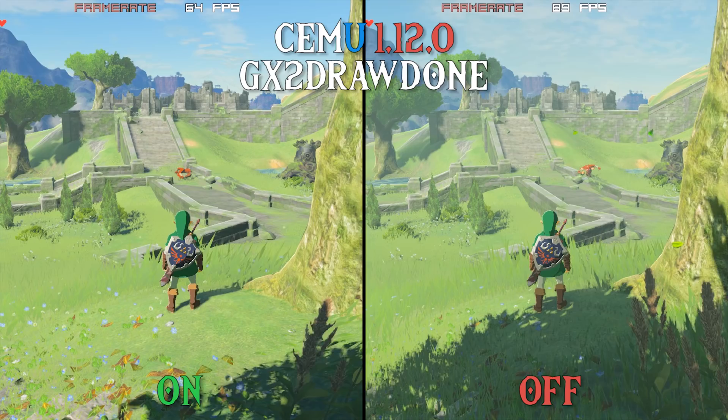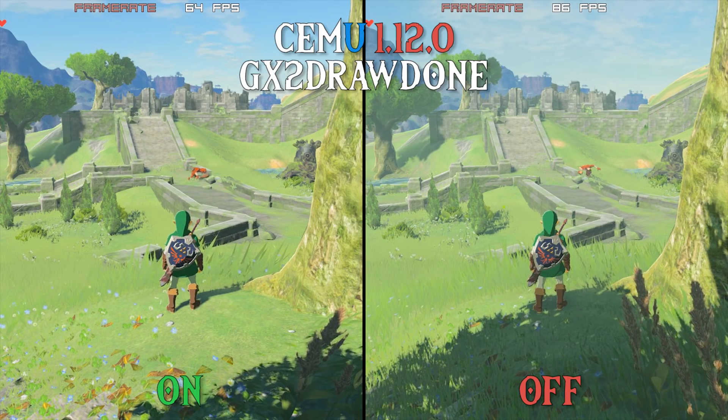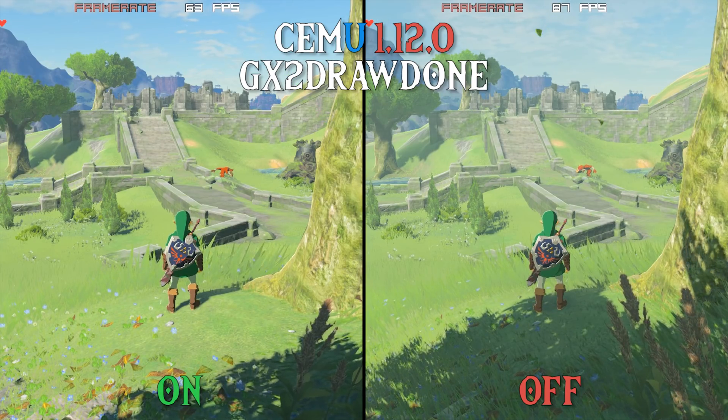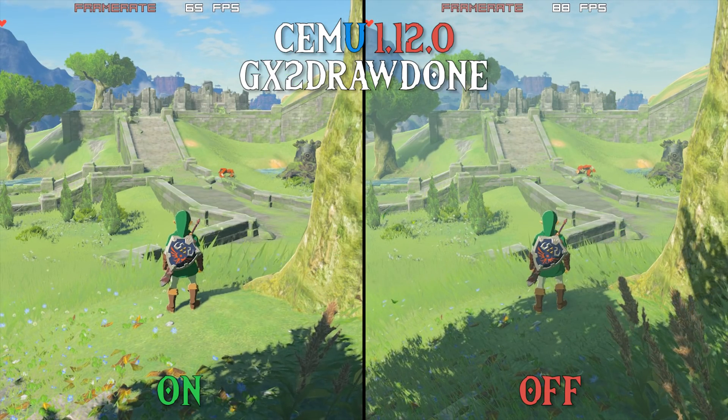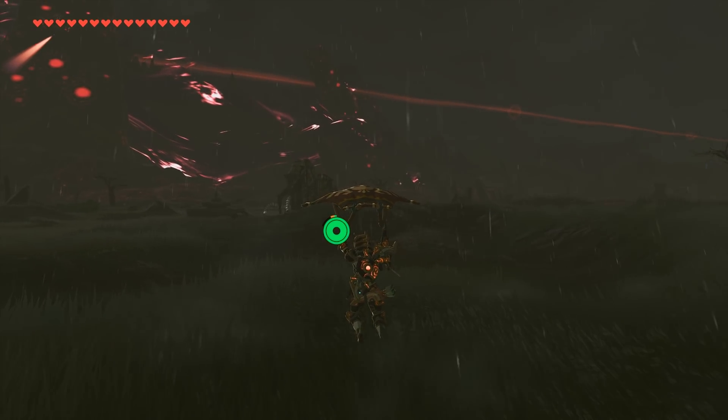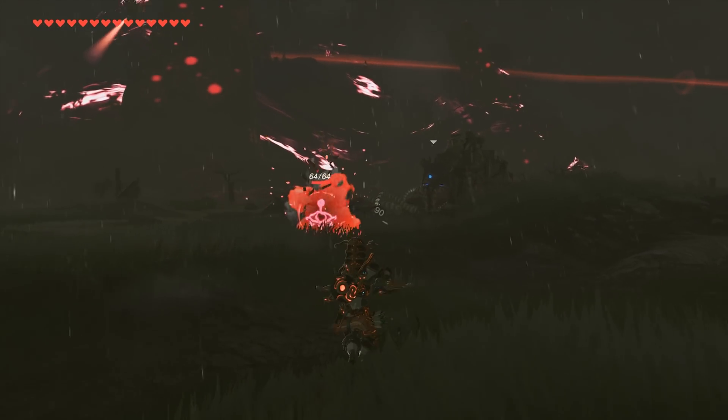However, the use of this setting will give you better usage of the camera rune, less crashes, and NPCs will not be frozen in place like you can see in the Off section of this benchmark test. If you do not mind any of the downsides of using GX2 Draw Done set to On, you can simply turn it off and reap the benefits of having slightly better performance.